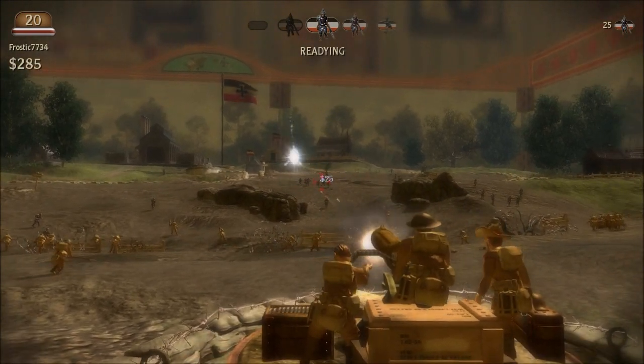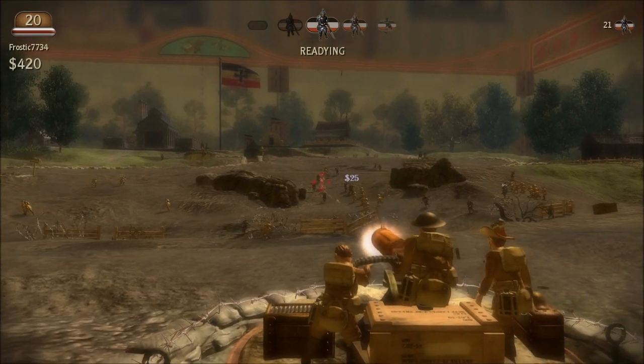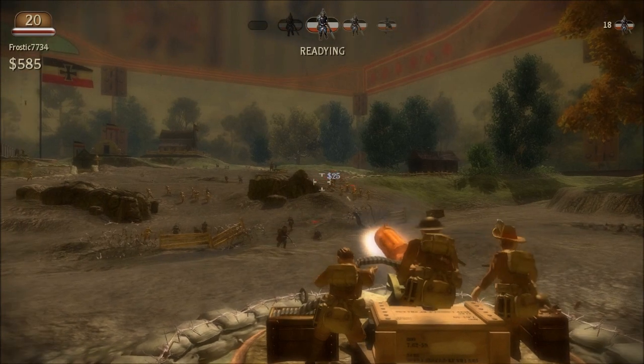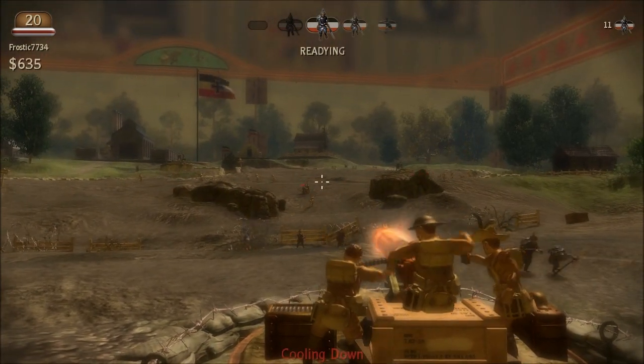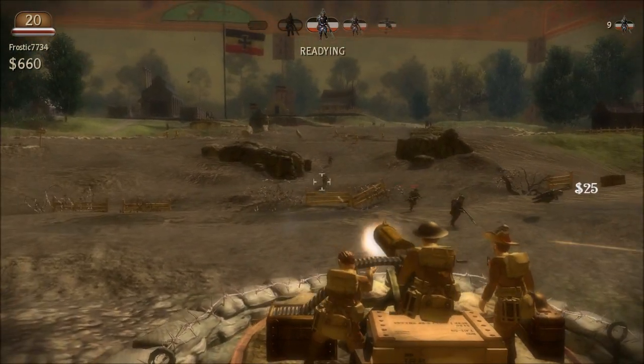As you go along in the game, more and more types of towers unlock. In this first level you only have one or two types. The enemies come at you in waves, and the best thing to do is at the end of each wave spend your money — every time you kill an enemy you get money — and use that money to buy more towers.